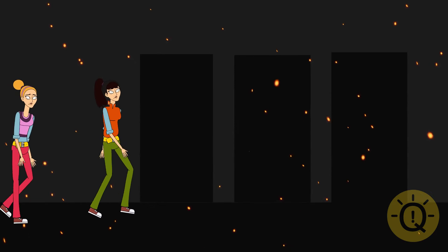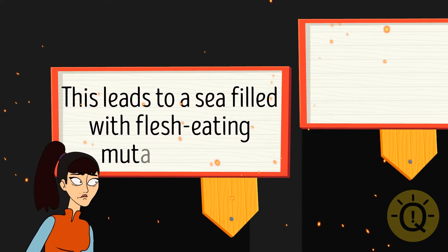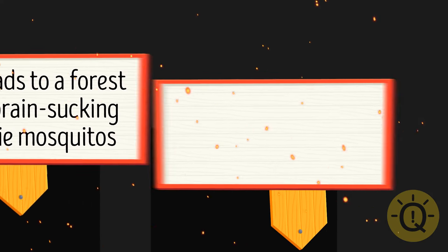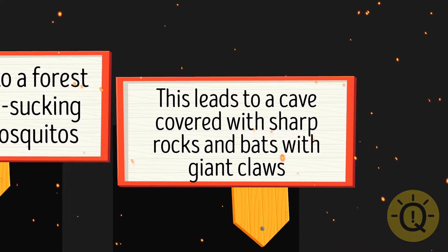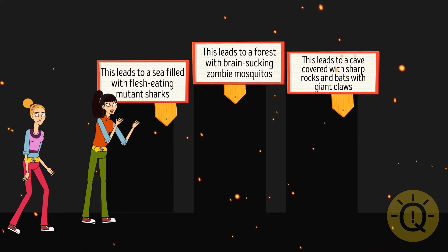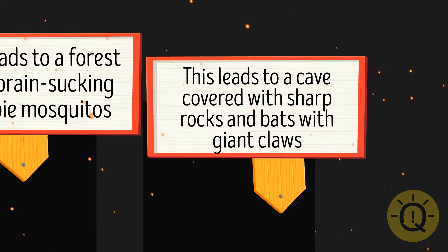They arrived at a place where they couldn't see anything. Regina yelled for help. Suddenly, three signs appeared in front of them. The first led to a sea filled with flesh-eating mutant sharks. The second led to a forest with brain-sucking zombie mosquitoes. The third led to a cave with sharp rocks and bats with giant claws. Which should they choose? Well, bats are harmless until provoked, whether they have small or big claws — so they should choose the third one. As for the sharp rocks, they just need to watch their steps.